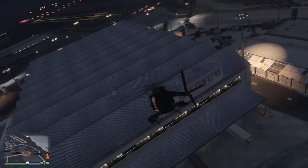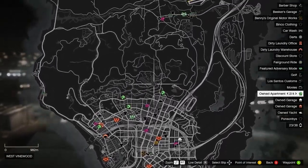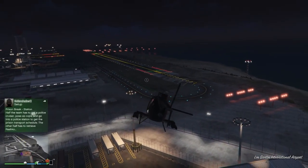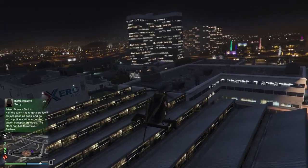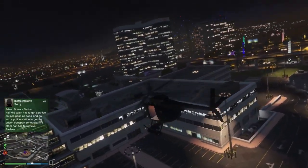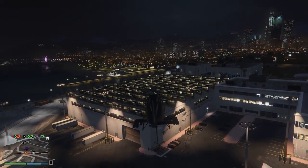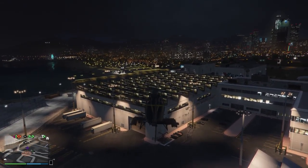Looking at the map, the West LSIA warehouse has good access but is farther south. Some missions may take longer to reach. There are different ways to approach it — whether you want to stay on the down low in a corner or be somewhere central. It comes down to player preference. The price is 2.17 million and the next stop is Elysian Island.